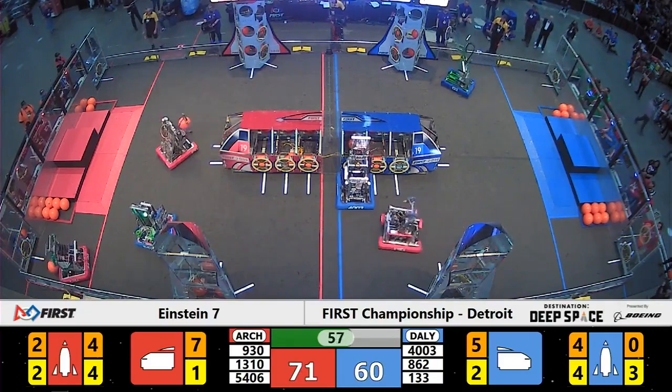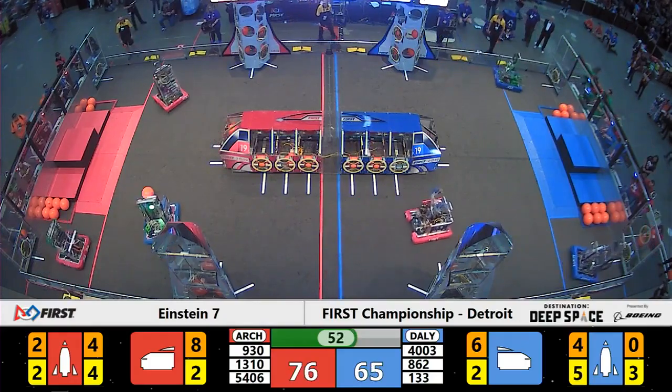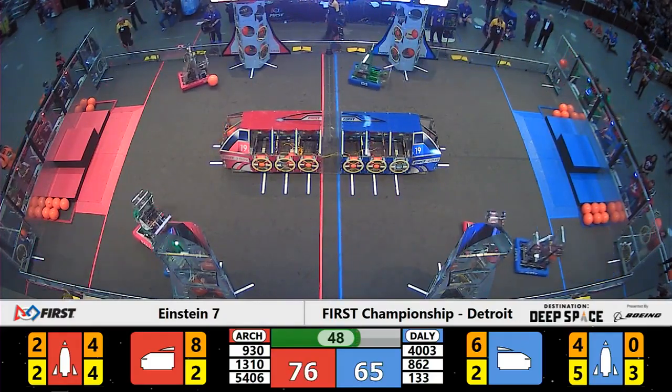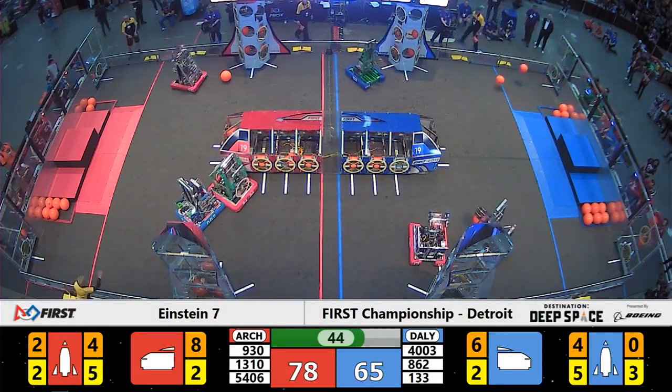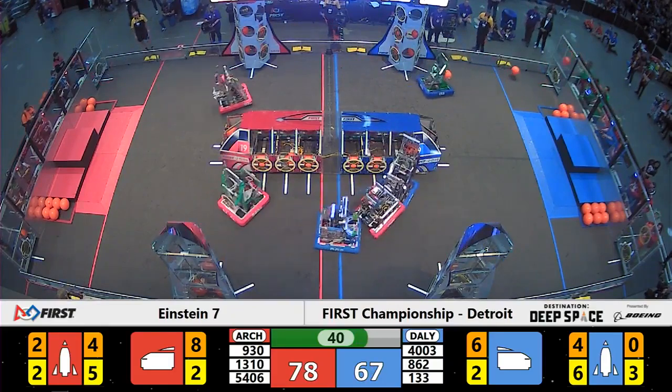Red Alliance only has one more bay that they can fill with cargo in the middle of the field. That's going to be delivered by team number 930 as the scoring shifts to the Rockets for the Red Alliance. Just over 45 seconds left, Red and Blue installing a hatch panel on the third level of their respective Rockets, 930.